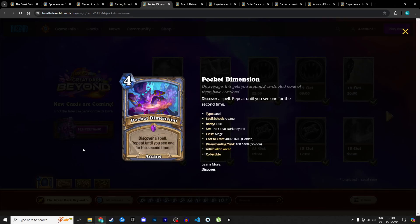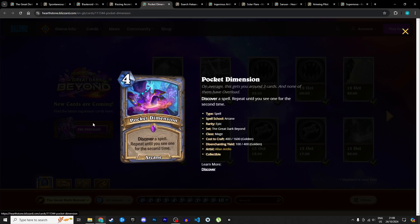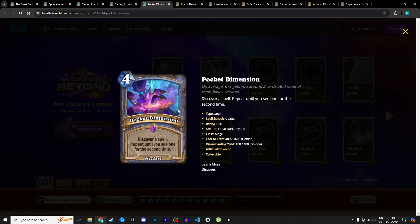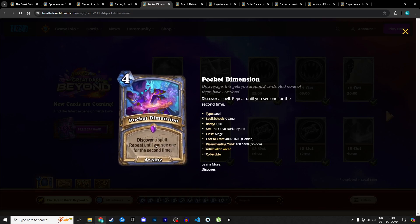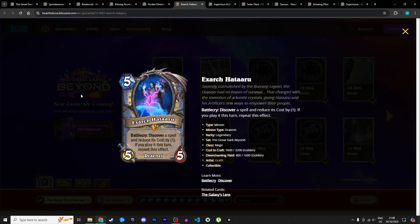Next is Pocket Dimension, a 4 mana arcane spell: discover a spell, repeat until you see one for the second time. At base level you're discovering at least two spells, but spending 4 mana to do so is a bit slow. We have Primordial Glyph which is 2 mana arcane discover a spell with a discount — that's basically the base level for discover these days. Pocket Dimension is a little too expensive. Maybe you run it in Reno Mage as a greedy option, but I'm giving it 2 stars in Standard and 1 in Wild.